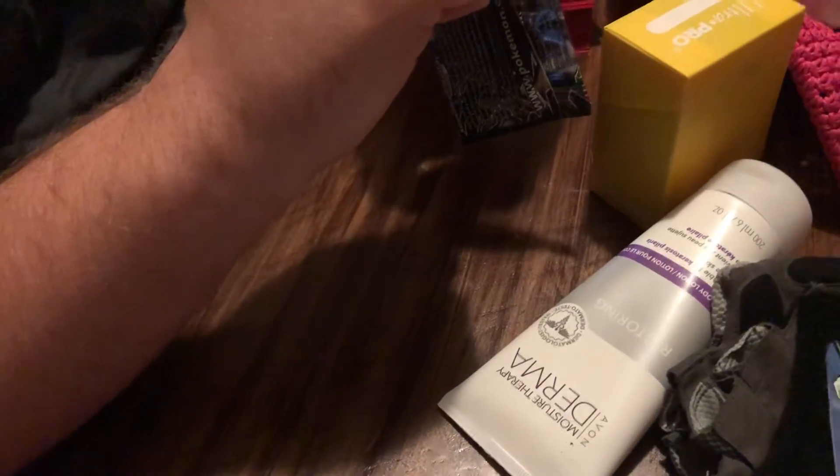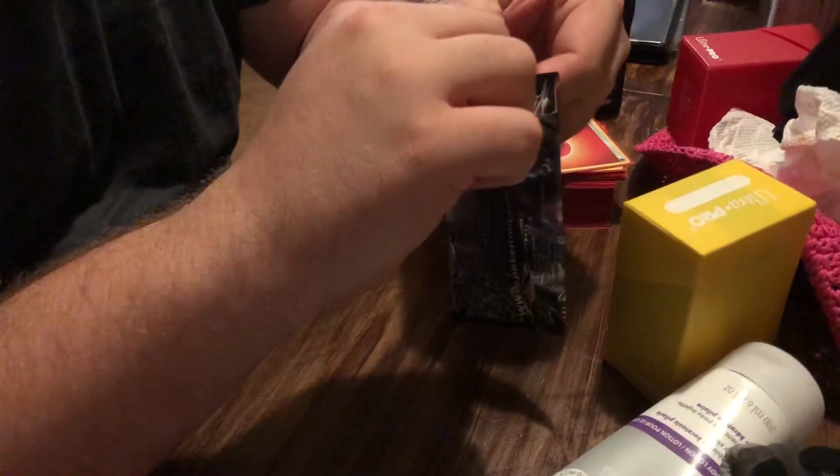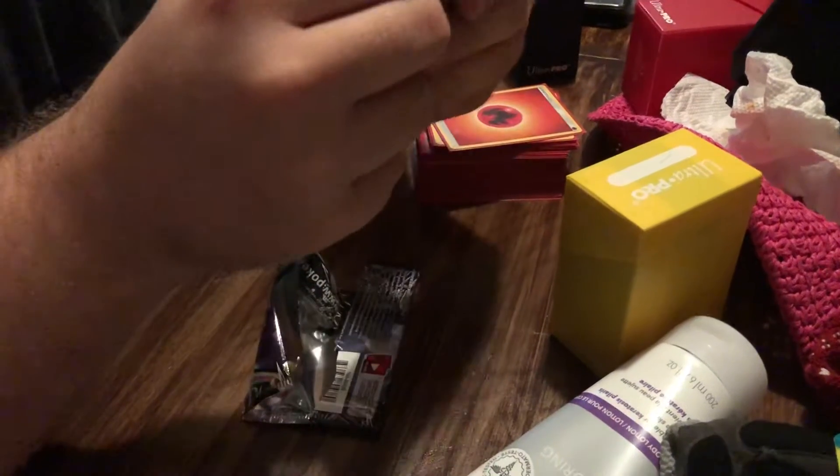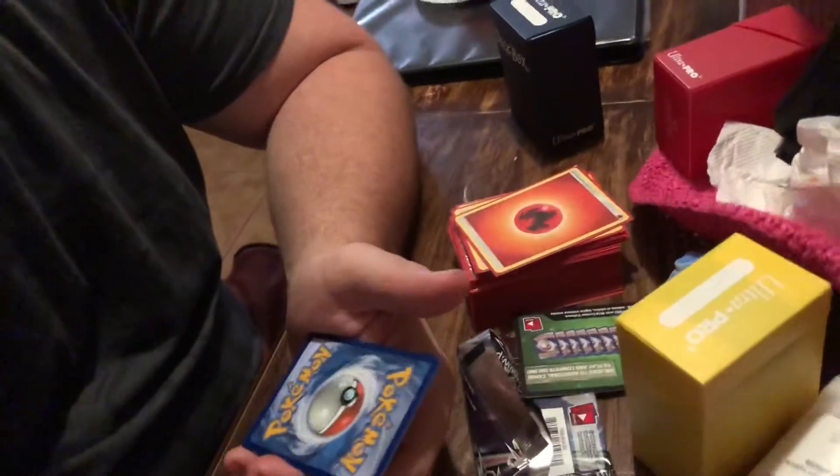Alright, so when you open it, try not to show the first part. Got it? And then you can put the code card down on the ground. And then go from the back, do one, two, three, four. Like, face down, face up? How are we doing this? What are we doing?